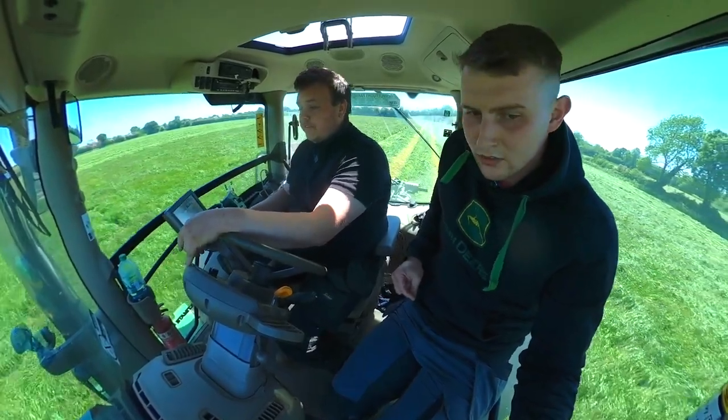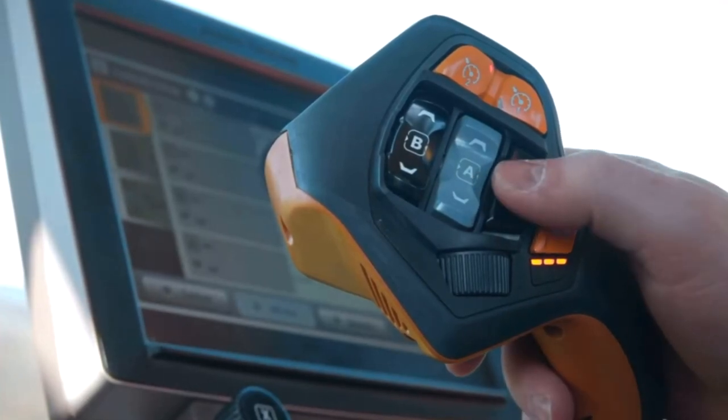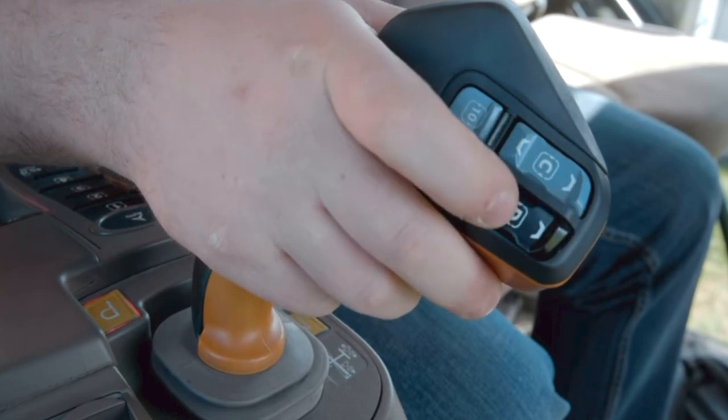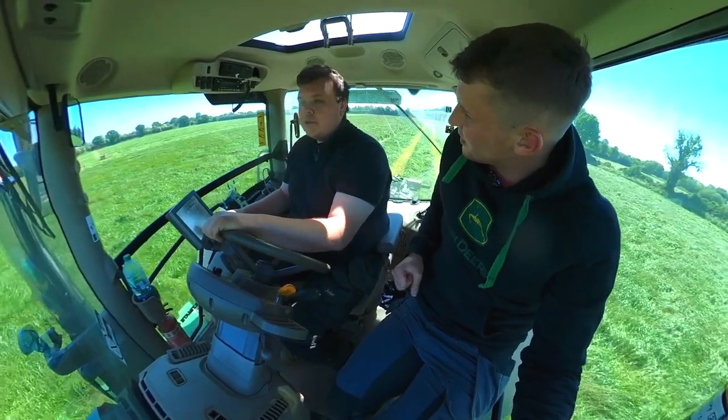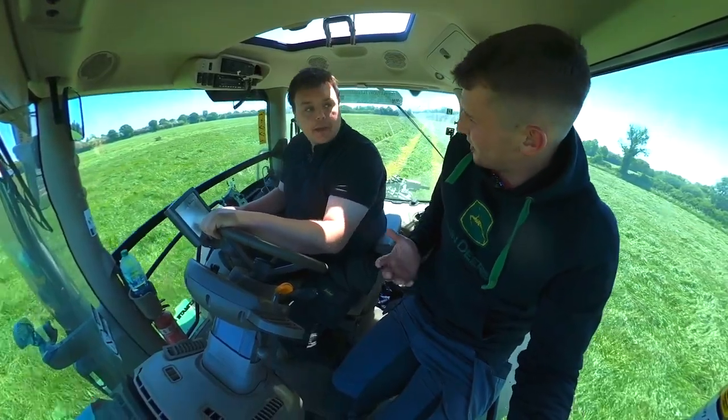The front mower works on front lift, so I only assign that function to A — it's easy enough on the front. Then you have C and D on the back. C is the left switch working the left mower, D is the right switch working the right mower, so it's kind of easy enough to figure out if you have left and right on the back of the lever as well.